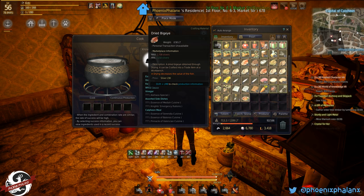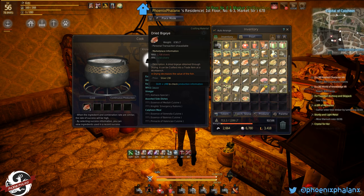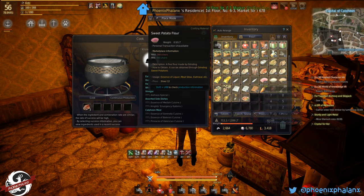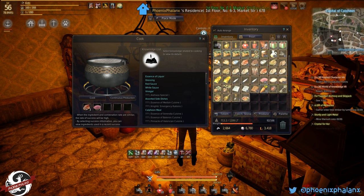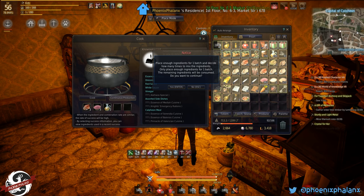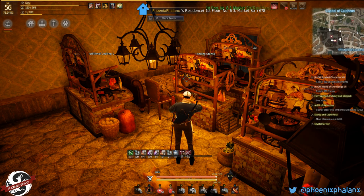So I'm going to do some mass production here. I have lots of big eye, and that's a higher quality fish, so I only need one of those — normally I would need two. I'll put three flours and two oils. Continuous, enter. And if I press F, I can do a lot of the fried fish.